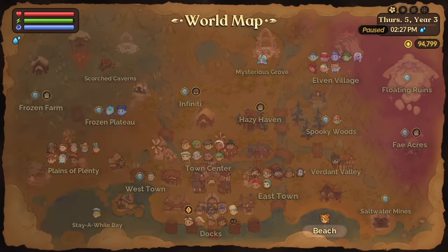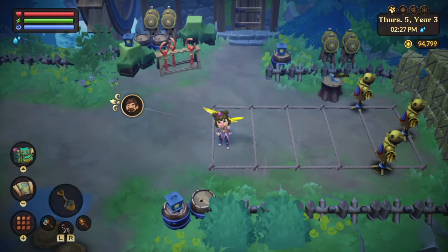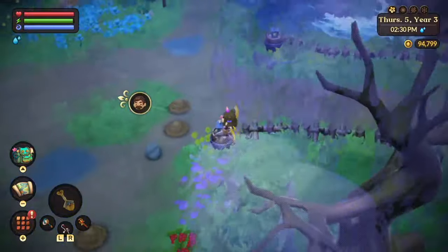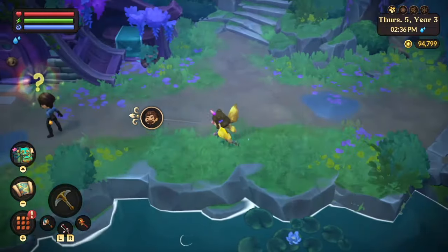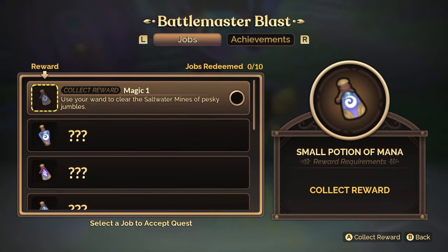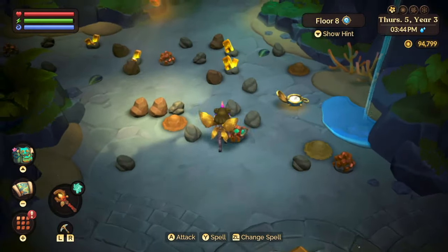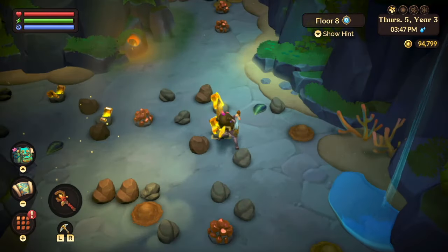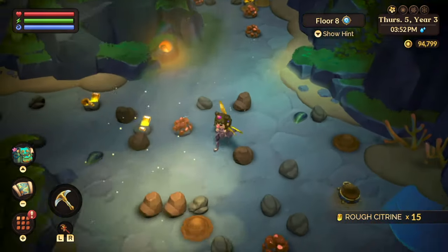Now that we've killed 50 jumbles in the saltwater mines, it's time to go find Drack, or Drake. I don't know — I call him Drack. I actually thought his name was Drax, like with an X. I'm just realizing right now it's actually with a K at the end, so maybe his name is Drake. Drack. Dracula. Anyways, let's go redeem the first job and head to number two. We need to use the Vortex spell against jumbles 10 times.